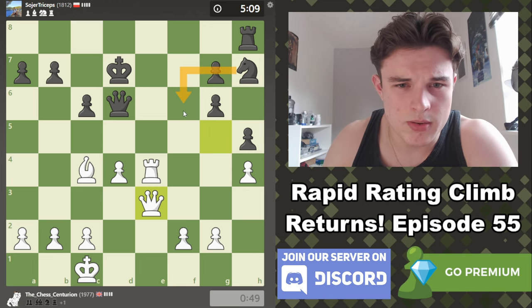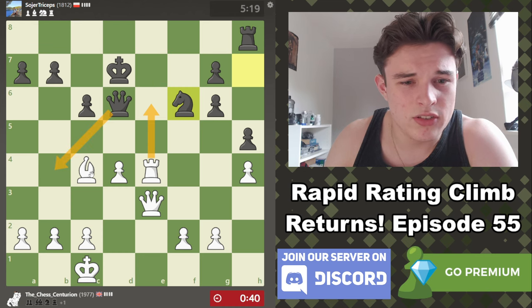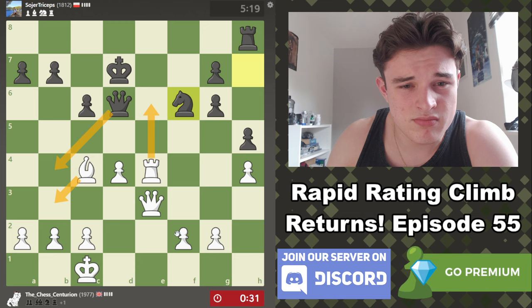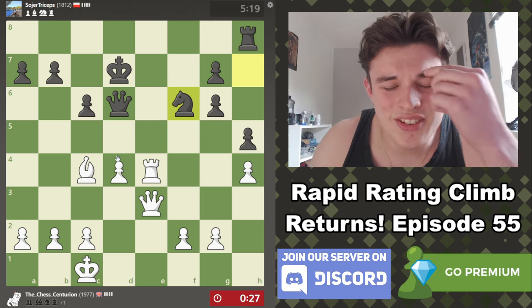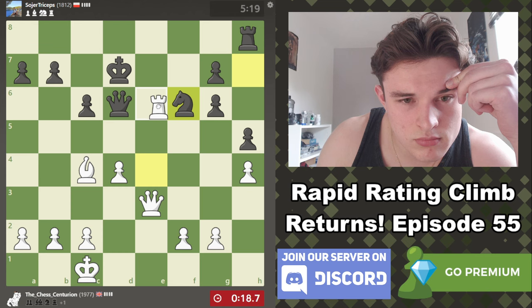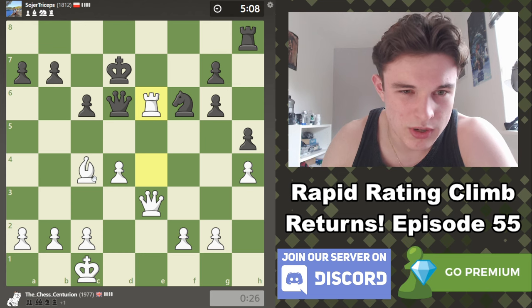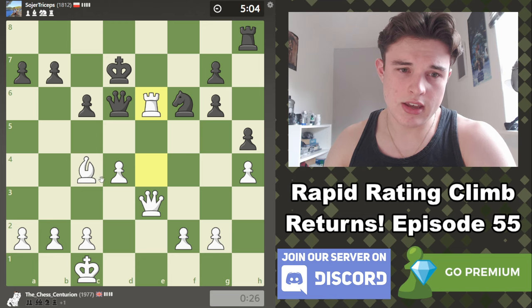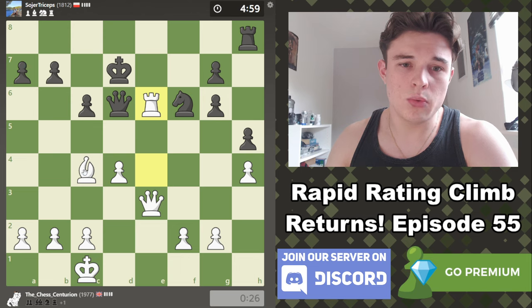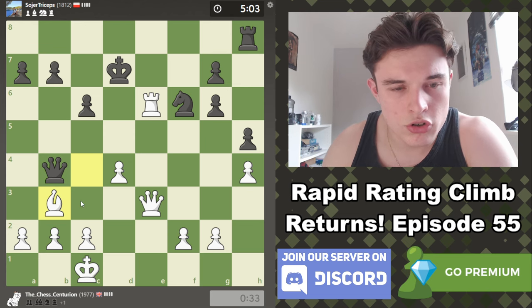Now what we need to do is find a way to punish him. Nf6 — that's obviously the logical move. Re6 looks decent, trying to force the queen away from e7. Re6, Queen to b4. It's not easy — he's done a good job here. It's not obvious how we break through. But what is undeniable is that our position is clearly better and his king is clearly weak. I think if we just continue making good improving moves, things will come tumbling down for him. Just a matter of time.